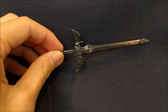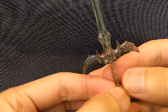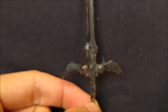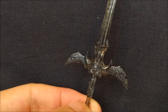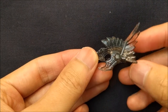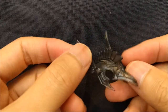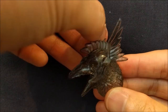He comes with those feet and this sword, which is fairly nicely sculpted with a lot of nice detail. He also comes with this helmet — clear plastic, but with very small detail sculpted in. And that goes right on top of the head.